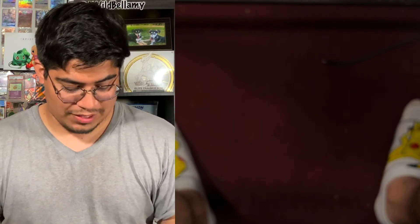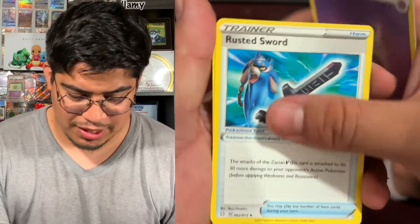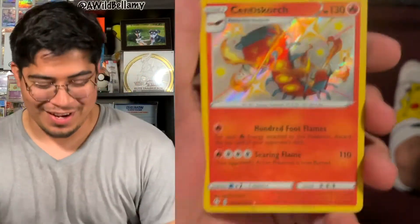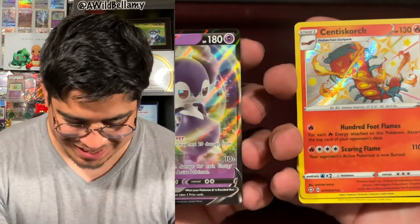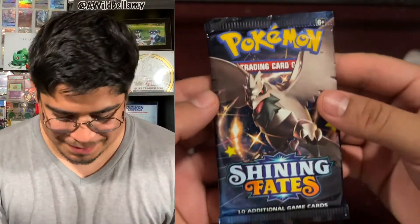Okay, first things first. Boom, here's a code card. One, two, three, four — here we go. Your first energy is going to be a Psychic energy. Rusted Sword, Dart Tricks, Ball Guy, Snom, Horsea, Rollit, Morpeko, Spinarak. We got a Centiscorch holographic shiny, and we got an Indeedee V! Oh my gosh, the Indeedee V card — so cool. I'm so excited. All right, first pack for today.